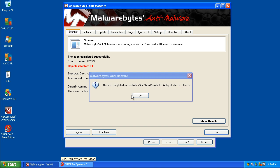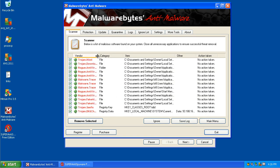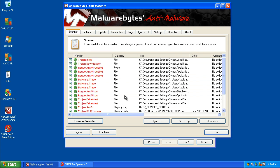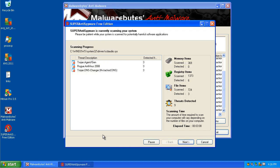Okay guys, I'm back, and Malwarebytes just completed. As you can see, it let past a Trojan, Trojan downloader, rogue antivirus 2008 — that's a fake antivirus — malware trace, another rogue antivirus, Trojan fake alert, SASFix, and DNS changer. SuperAntiSpyware found three things: a Trojan, a rogue, and another Trojan DNS changer — so these are probably the same things.